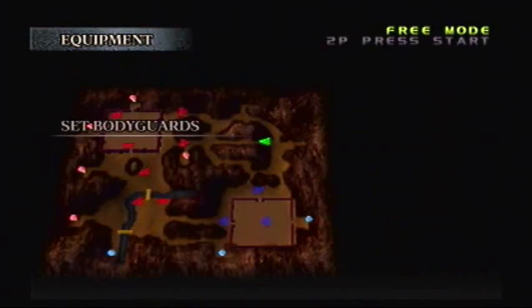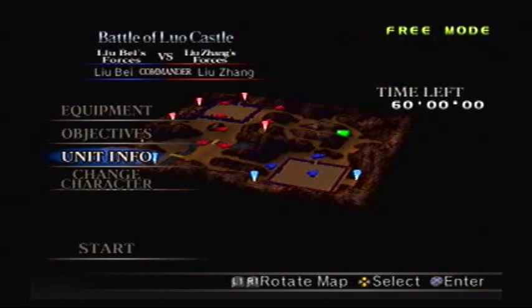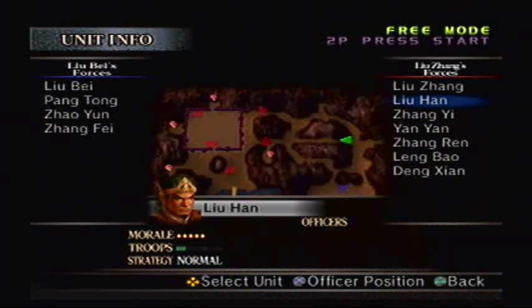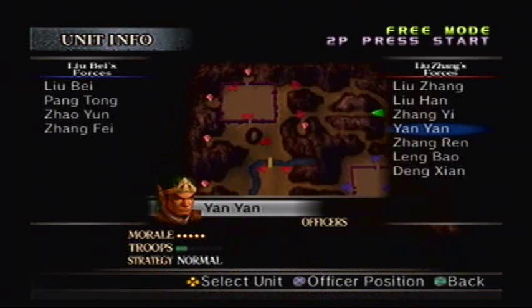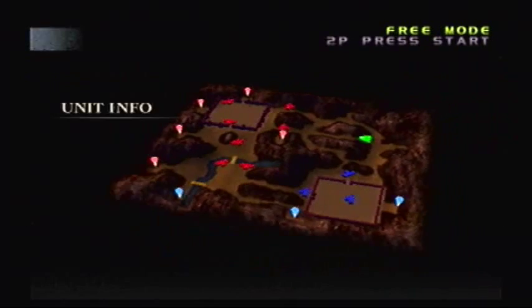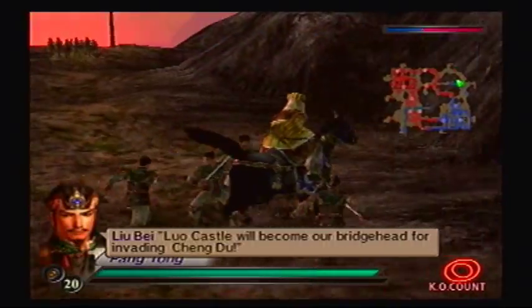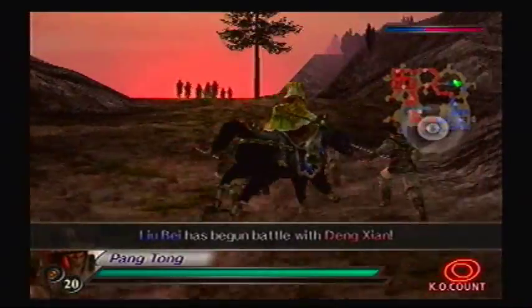Obviously I don't want any bodyguards. So to start off, what you want to do is take care of some of these guards around Luo Castle — Liu Han, and I believe Zhang Yi, maybe Yan Yan has to be taken care of as well. Your main goal is Zhang Ren. Let's get started!